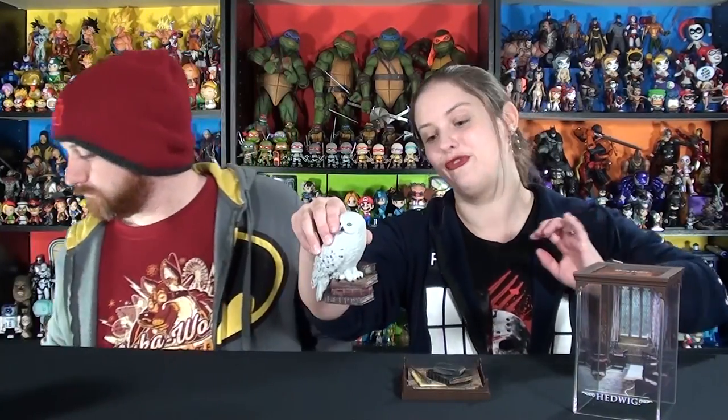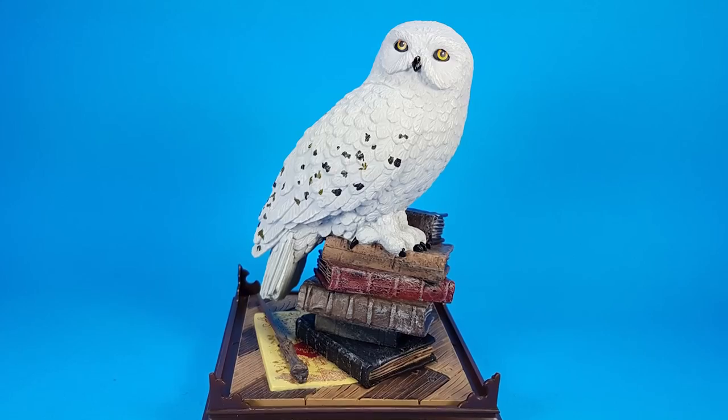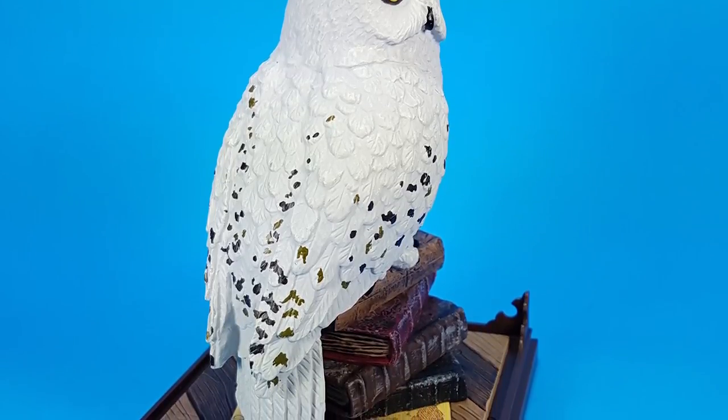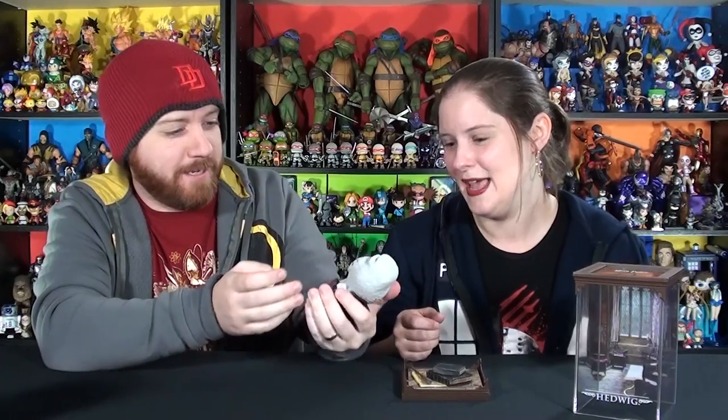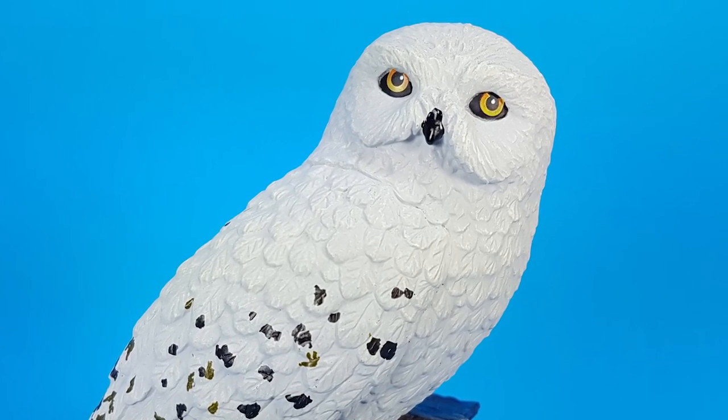They have the case, but you can also display them without the case with just the little stand. She also comes off so she can just be on the books like that if you prefer. The actual little statue — she's on a pile of magical books. She's all white, of course, snowy white owl with little black speckles. The black speckles are a little haphazard — some of them aren't even black, some are actually a little goldish. From afar you have to get up close to realize it's kind of haphazard, but it just looks like they took a paintbrush and flicked it. It does still look awesome — it's a very nice mold with all the nice feathers, and her face is very nice with the beak and the bright eyes.